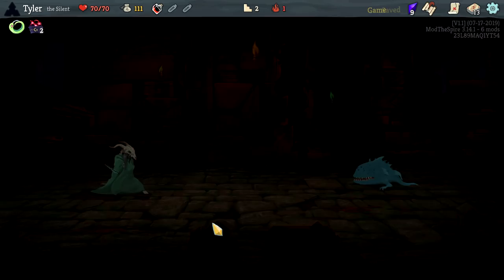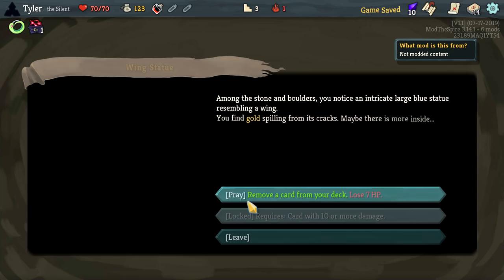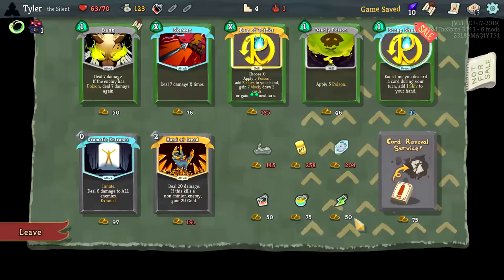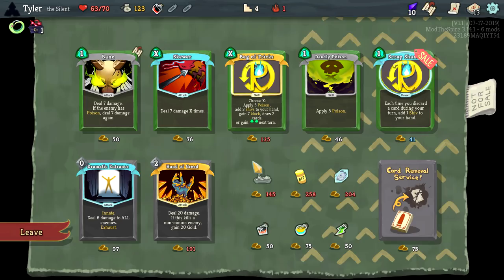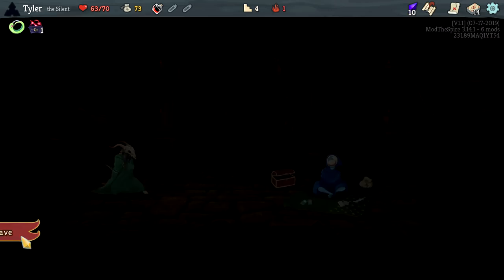Let's make a poison deck. Poison Stab is not that good of a card, but let's take it and go all in. Then give me Cloak and Dagger — both of which are very good cards. I wanted to take it before but didn't have the opportunity, so now we get the opportunity. Each time you discard a card during your turn, add a Shiv.